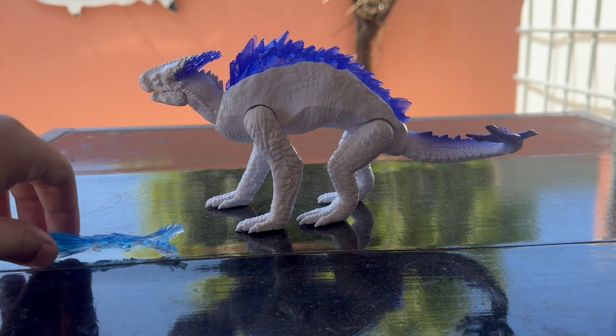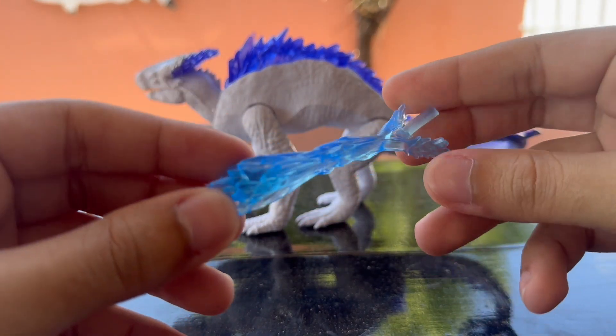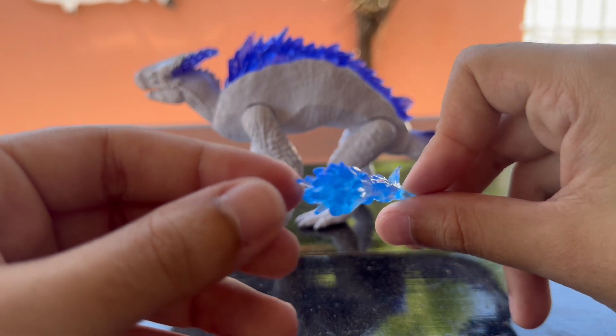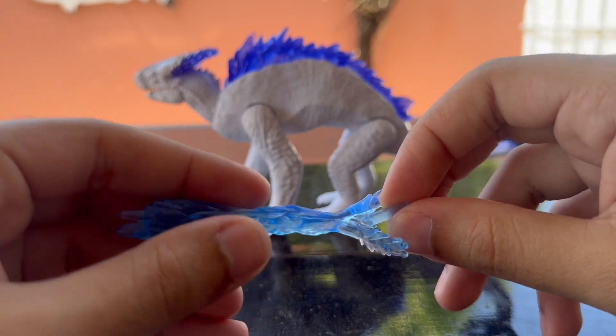But first off, we're going to start with her accessory. This is the Bifrost Blast, and I actually kind of like it. It really looks like crystal-like ice breath. It looks pretty cool because it's very noticeable how she shoots ice out of her mouth, technically.